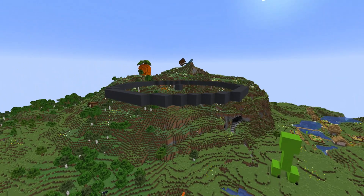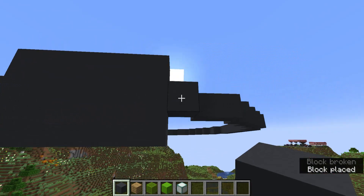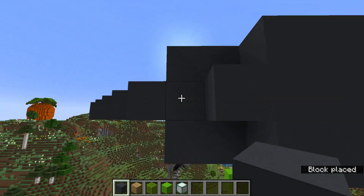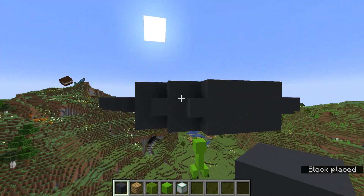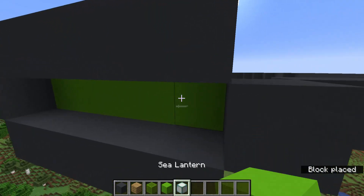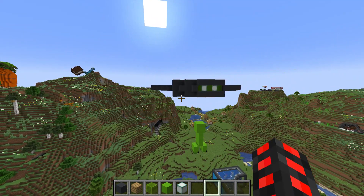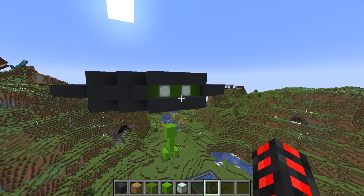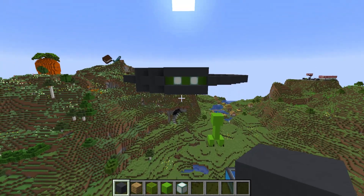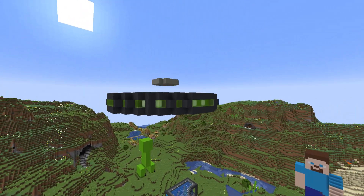Now we have a floating ring in the sky. We want to thicken this outer ring to three blocks — you can either do it completely thick or just round it out. It needs to be three blocks thick on all parts as a constant. Once you do that, you can start taking off small sections of each part and putting some lime concrete behind it, along with a couple sea lanterns or so. This will provide lighting and, if done right, makes sure the UFO is nice and bright so it can be seen even at night.